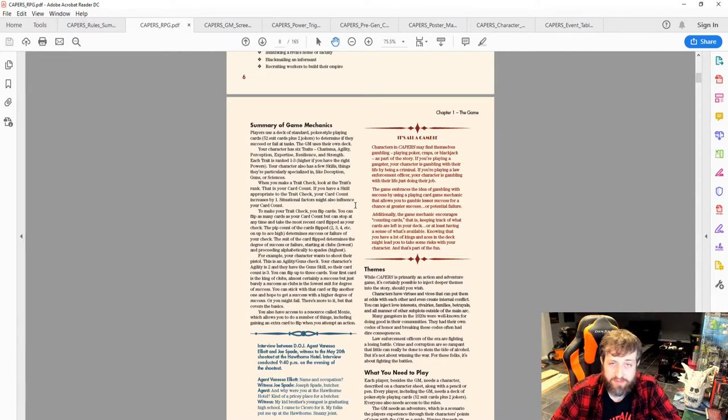As a super-powered character your traits can go above three, up to around five depending on your build. You also have skills — more refined areas like Deception, Guns, or Sciences. When you make a trait check, your trait rank is your card count. Having an appropriate skill increases your card count by one. So a Charisma 1 character with the Deception skill has a card count of two for a Charisma-Deception check.